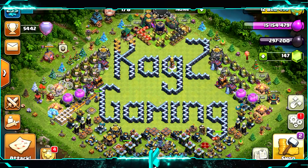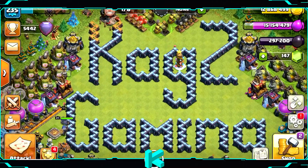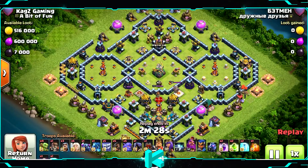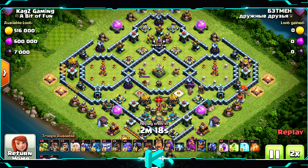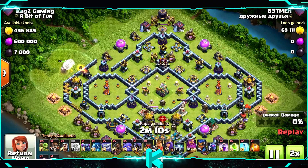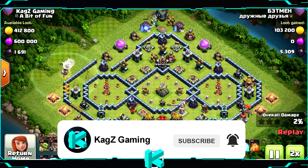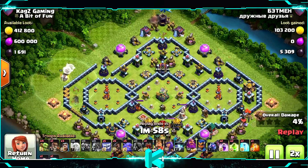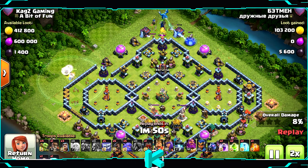What's up everybody, Kagzy Gaming here with a new episode of TH14 base reviews — a great war and CWL base for the upcoming clan war leagues. The only problem is if you're not maxed, it will be hard to defend against a three-star. Most attackers that attack me have the unicorn, so it's a bit hard to defend against, but the base defends well against most attack strategies on TH14.